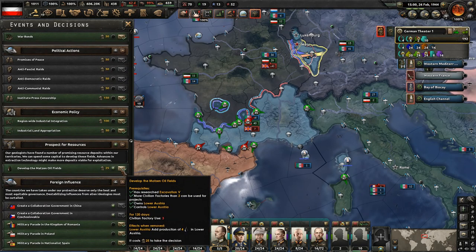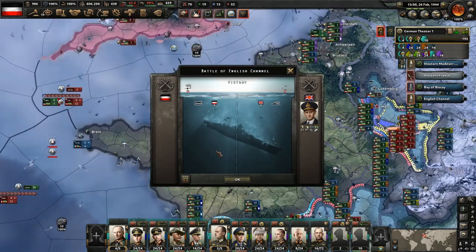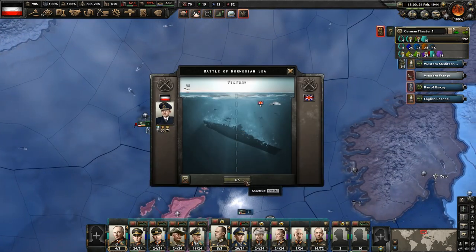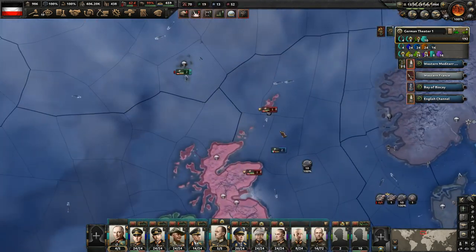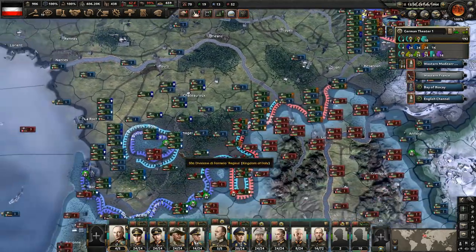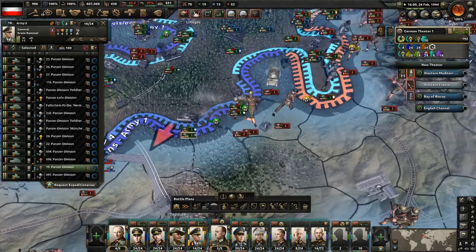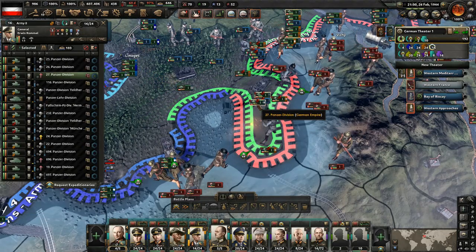Three more British destroyers sunk there and a light cruiser. They still have a massive fleet - we sunk six convoys there, very effective. Now we've brought the submarines in, it's going to be even more difficult for them to do the invasion. Though I actually do want them to continue to launch invasions because they'll attack those forts and it's going to be so effective for us - we're going to do such high casualties to them.